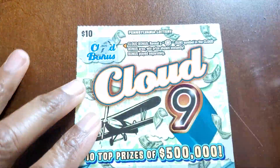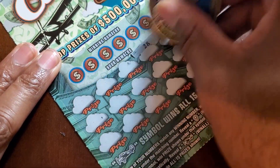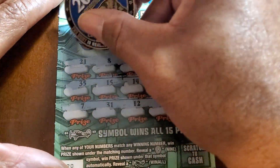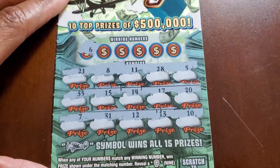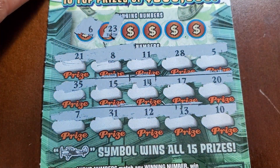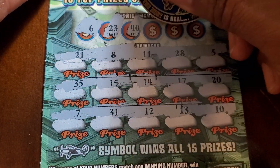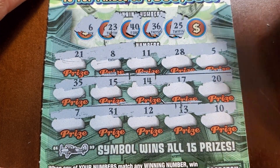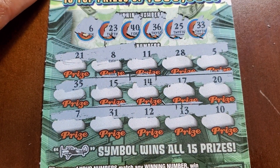Got a bolt. Let's do a symbol hunt. I'm pretty sure that this $50 hit may be the best win in this pack — maybe. 21. What am I reading off? I didn't scratch the winning number. 6. No 6. 23 — we do not have 23. 40. 10 and 20. 36. 25. And done.